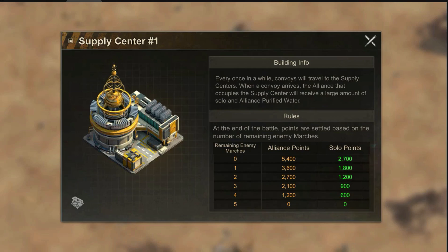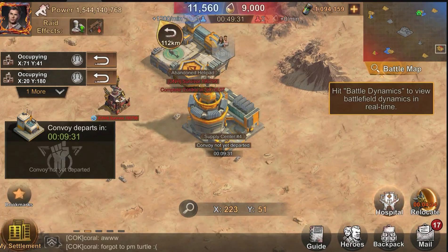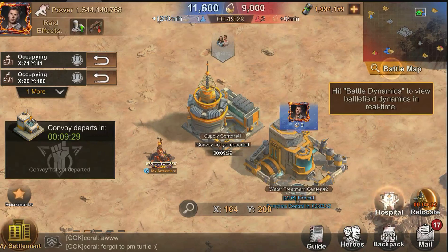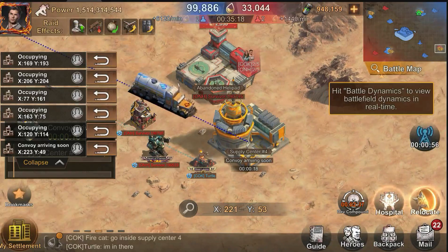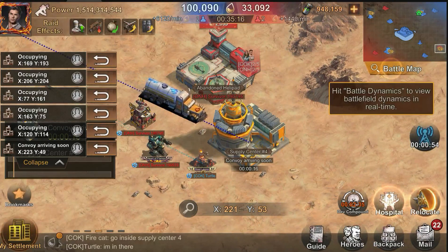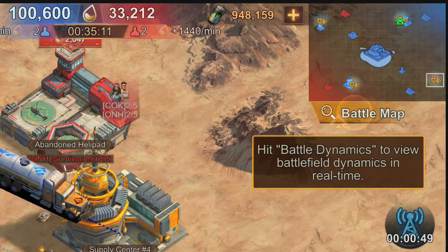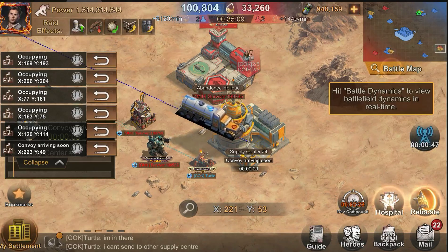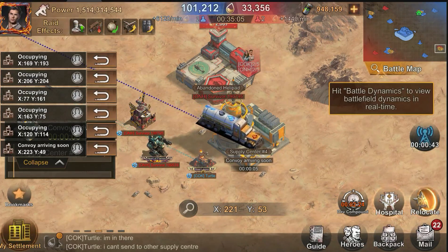If there are survivors from the enemy team, you will get less rewards. After the water truck arrives and the battle is over, the building will go into a cooldown. After this cooldown, the building will be unlocked again and you can engage in the battle one more time. Here is another example: this time two enemies are inside the building while two allies are inside the same building. As soon as the truck arrives, we will engage in battle and the winner will take the water.